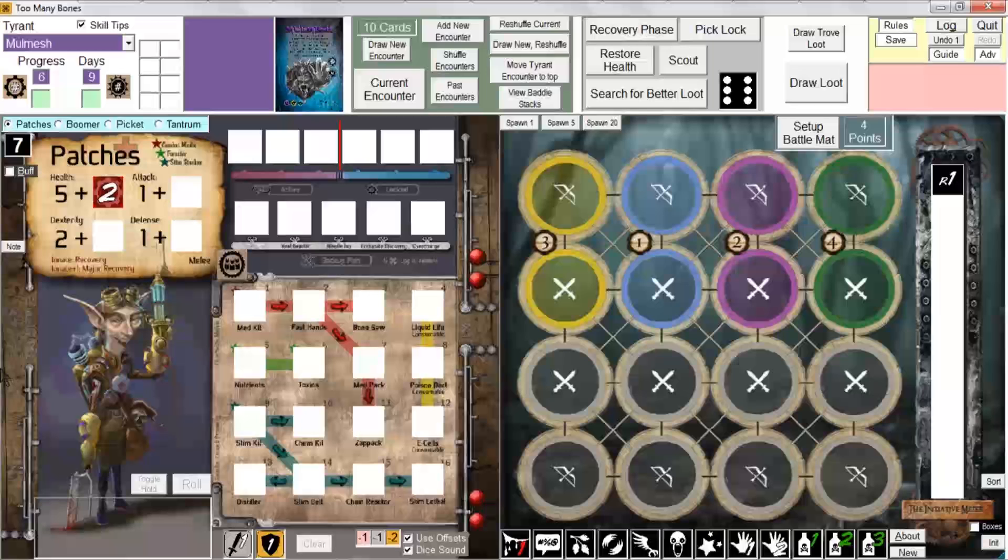Generally speaking, when you're viewing the player mat of any one of your gear locks, you can hover the mouse over any one of the skill boxes to see a little tooltip pop up below it explaining the name of the skill, a summary of the skill — in this case Medkit heals any gear lock 1 to 3 HP — and you might also see some additional reminders. For example, I can click to enable the skill.